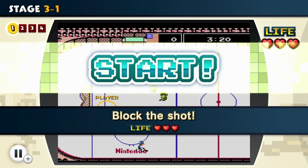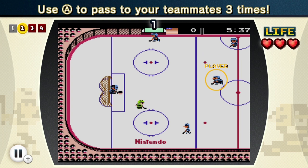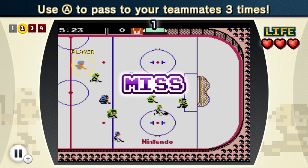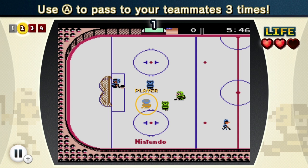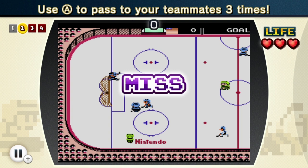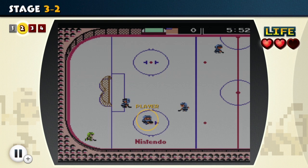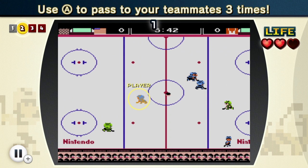Let's go on to Stage 3 and see what ice hockey has for us here. Block the shot - well, that was easy. Now I have to use A to pass to my teammate three times. The problem is I don't have control over the second characters - you only control one at a time. I think you always control your goalie, but that's about it. I don't really like the passing in this game.